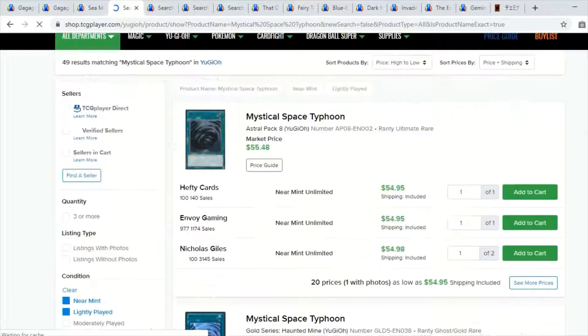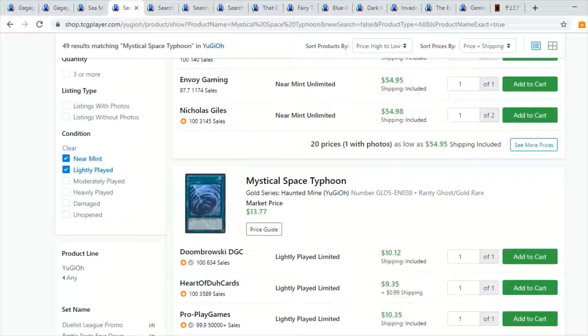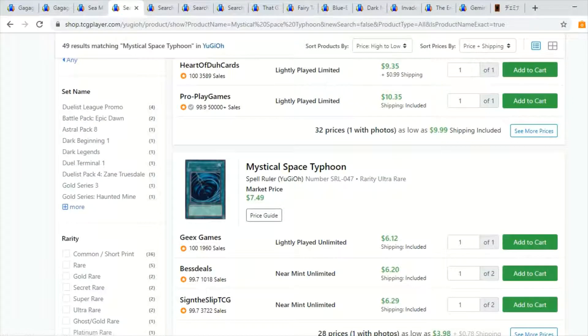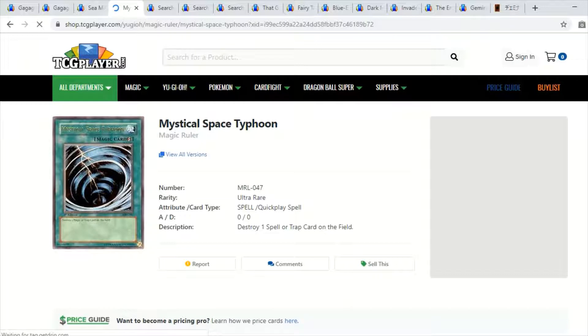Moving on to Mystical Space Typhoon — there are a lot of amazing prints. It's pretty incredible — this card has been in the game forever. There are a whopping 49 prints, which is insane. Of course there are ultimate rares. The ghost golds from Haunted Mine are sitting around ten dollars-plus and look very nice. But I want to talk more specifically about the ultra rares. Some people like Spell Ruler over Magic Ruler — I personally like Magic Ruler with the magic stamps and the old-school generation one nostalgic value.